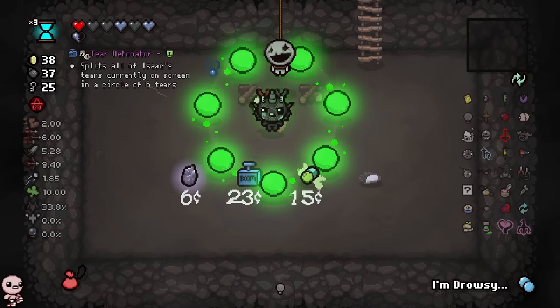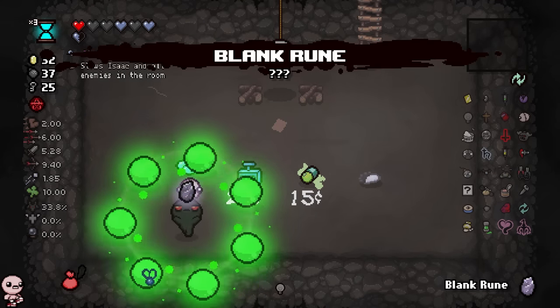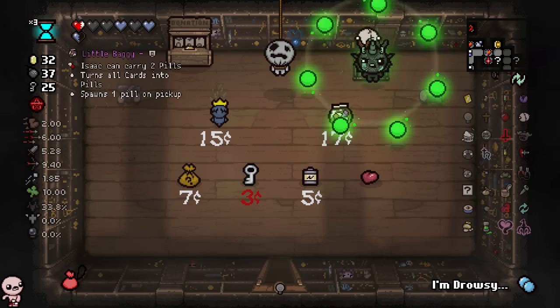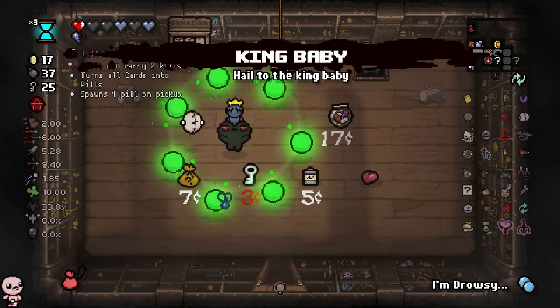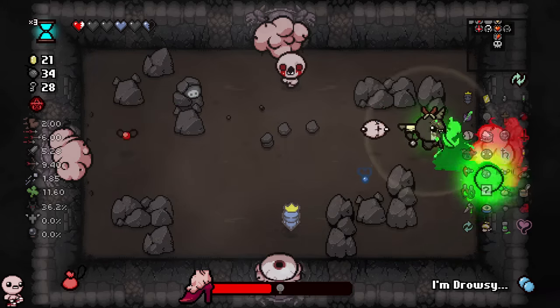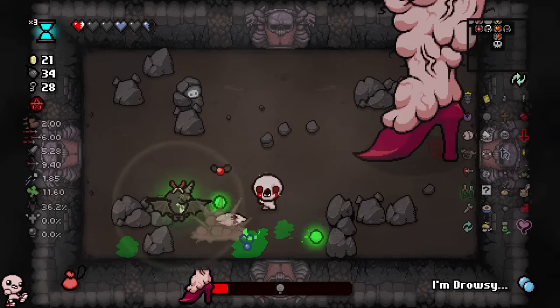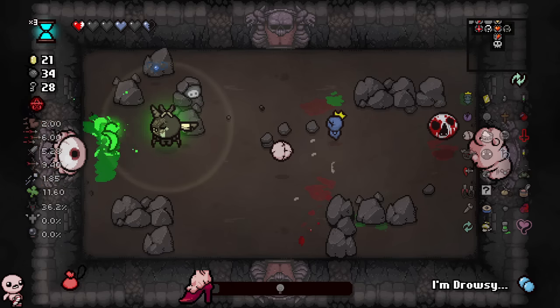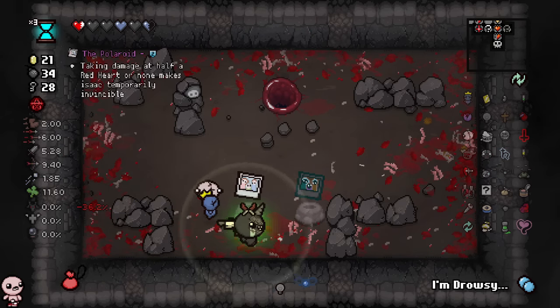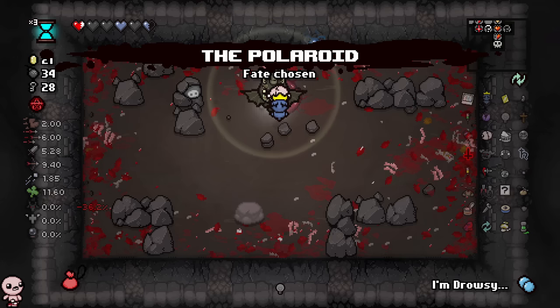Tear detonator's sick but we don't need that. I'll take this eternal heart — I think it might have been free because of my trinket. This is conjoined, which is nice. And then we'll go. Hello, mother — hope you're doing good today. I always see you at least once a day. How's your day doing today? I know days can fluctuate. Sometimes you're not having the best day ever. I hope you're good, even though right now you're dead. Let's take the Polaroid and go.